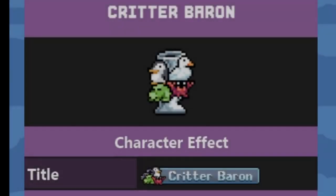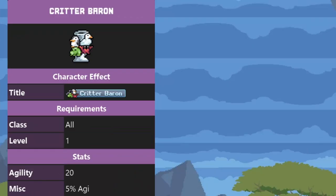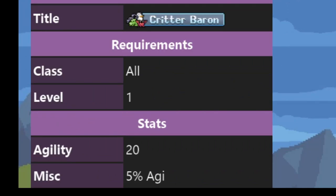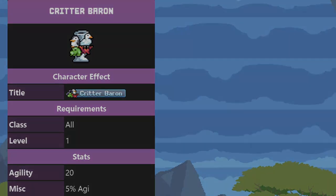Then we have the Critter Baron. I would say this one is pretty rare — it takes a lot of shinies to get it. It's the last quest in the Lord of the Hunt NPC questline, and it only gives agility, which is pretty strange. I guess those archer and wizard classes need agility; us barbarians don't really think much about it.